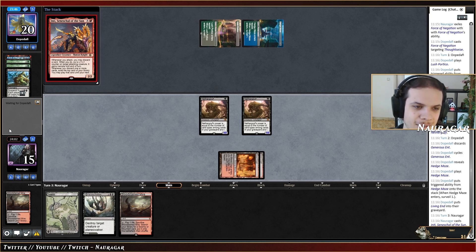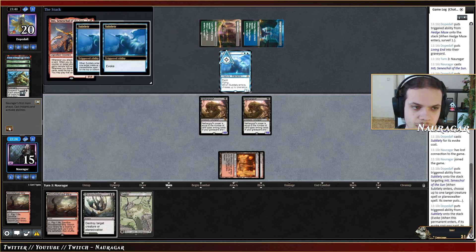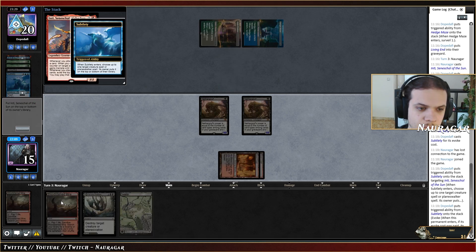We have a Subtlety as well — please stop. Usually Living End is not a bad matchup for Shadow since we just get bigger creatures overall. We can take a lot of damage and then outrace them. They go Subtlety. I'll bottom this one and look — I'll surveil the Curator of Mysteries and bottom this one. Surveil the graveyard — we are so behind if they manage to go Living End now, we're almost dead.